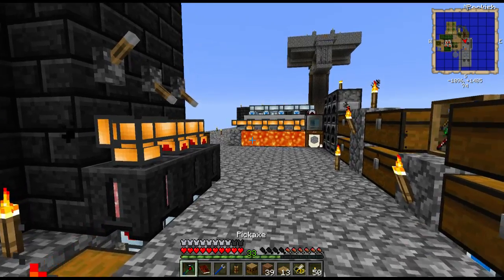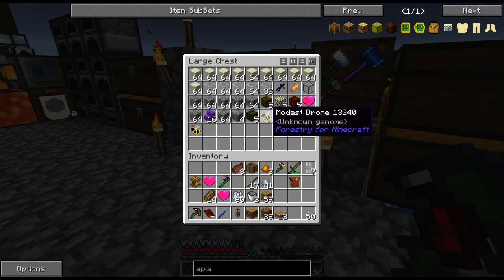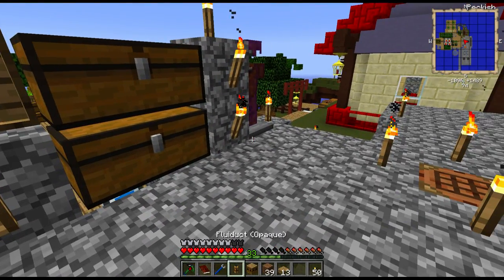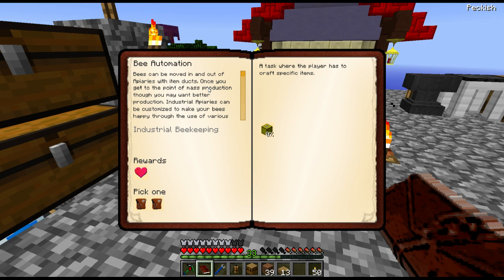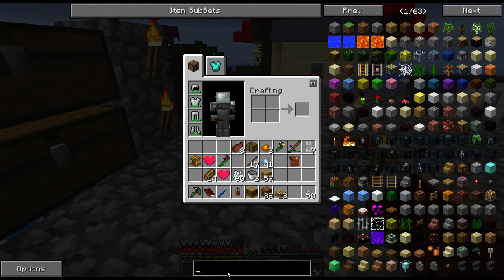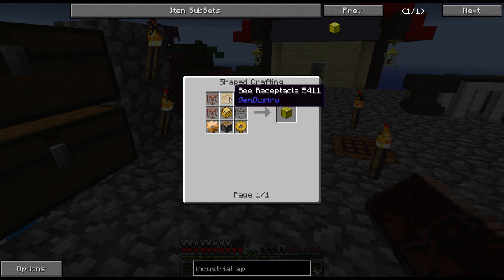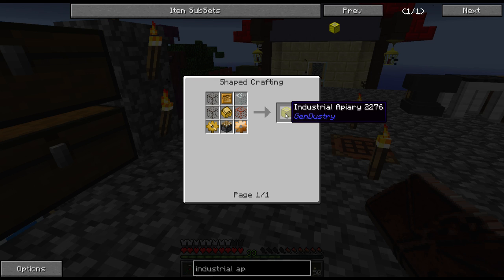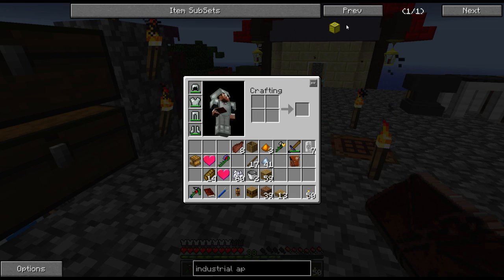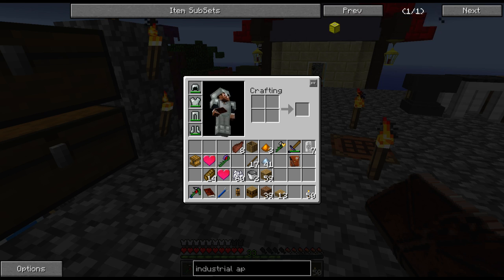So we did get tropical and marshy hives now. I have not yet decided to bring this one apart, but this is pristine stock. What is the next? Bee automation. Industrial apiary. Now I'm curious. We need a sturdy casing, bee receptacle, any glass, and bronze gears. That doesn't look too bad. Bee receptacle requires alloys and some pressure plates. That's not difficult at all.